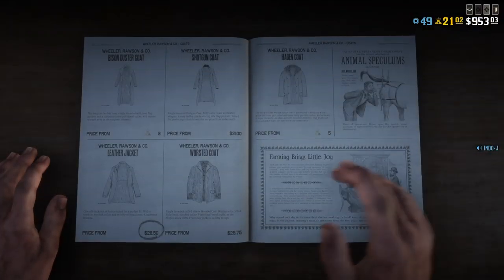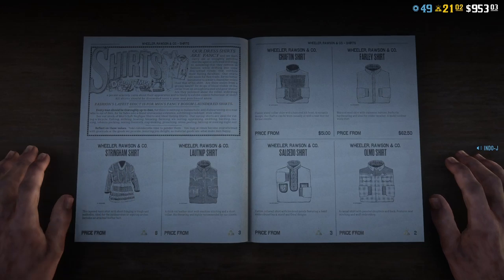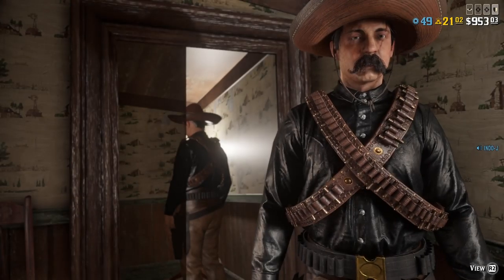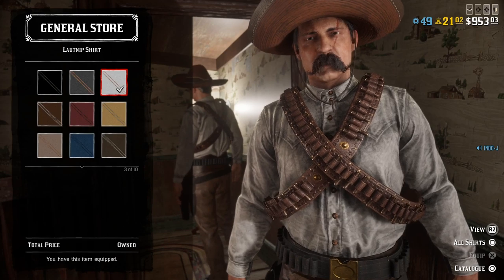I'm so happy they added bandoliers to this game. For the shirt I used the outlip shirt — this one you have to pay with gold — and then number three, the white one.